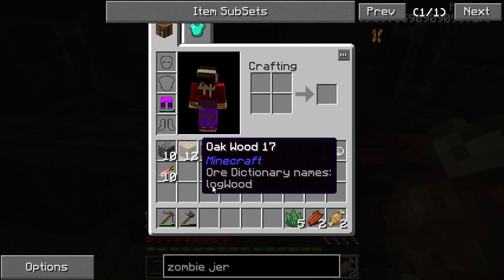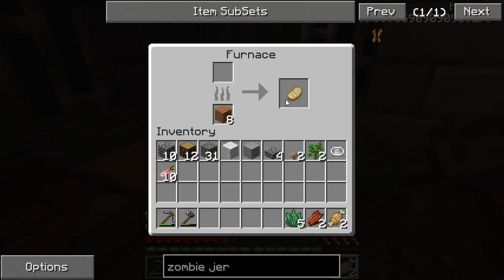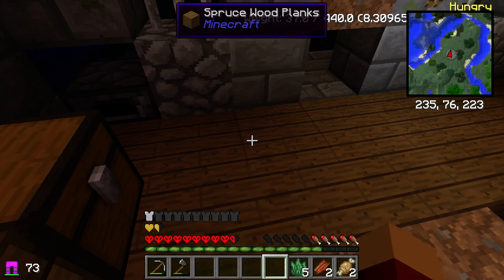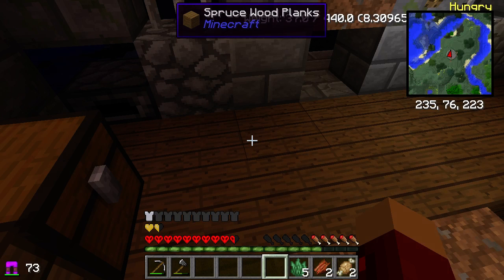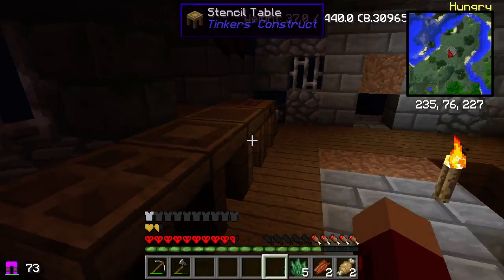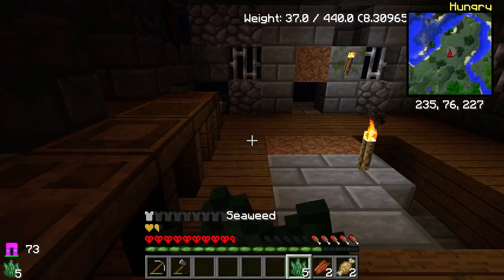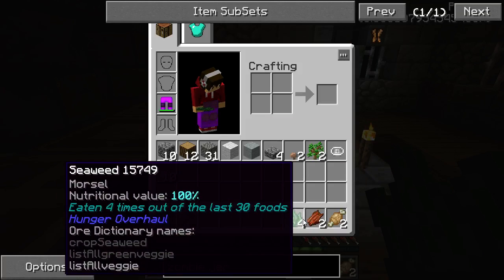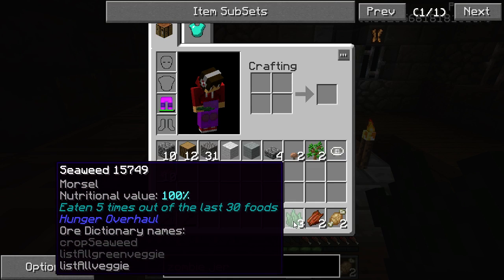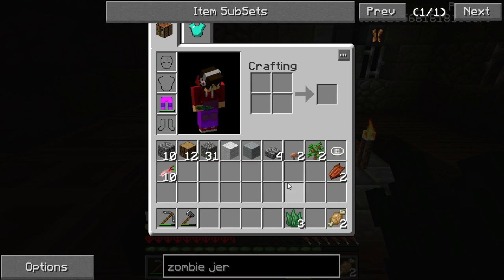I'm saving the oak wood. Pork chops and any cooked meat regain your health as well as your hunger bar, so that is good. This food item can be eaten five times, so I can eat one more of these.